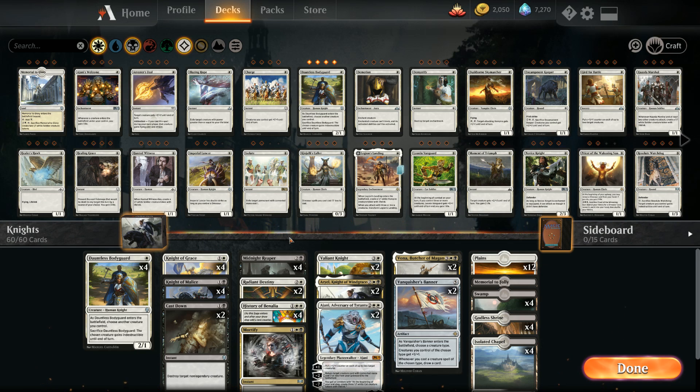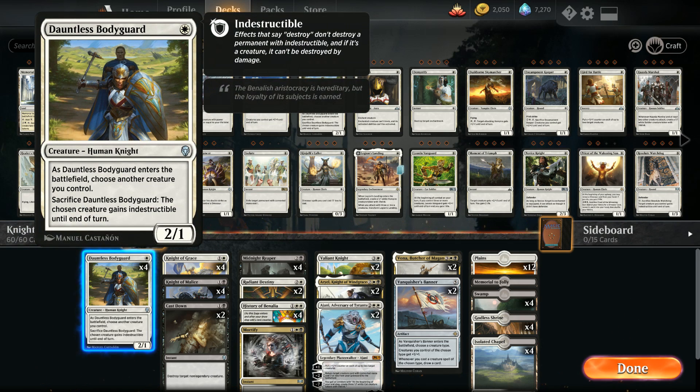Let's dive right in, starting with our one-drops: the full four copies of Dauntless Bodyguard. One mana for a 2/1 knight — as Bodyguard enters the battlefield, we choose another creature we control, and at any point we can sacrifice Bodyguard to give that creature indestructible until end of turn. A nice turn-one play that also stays relevant as a late-game topdeck to protect our best creature.